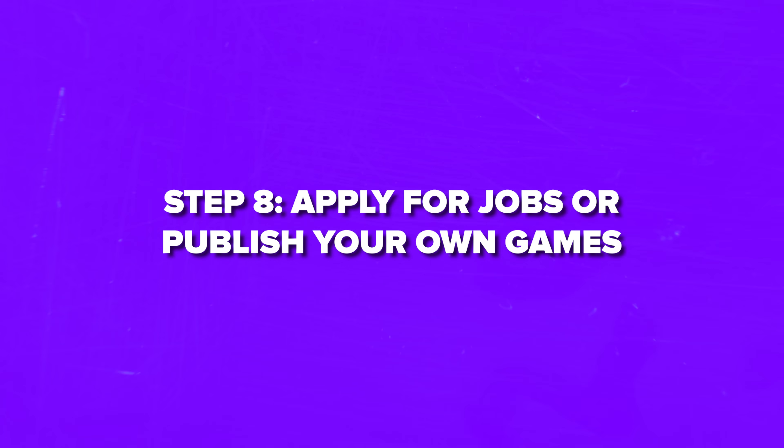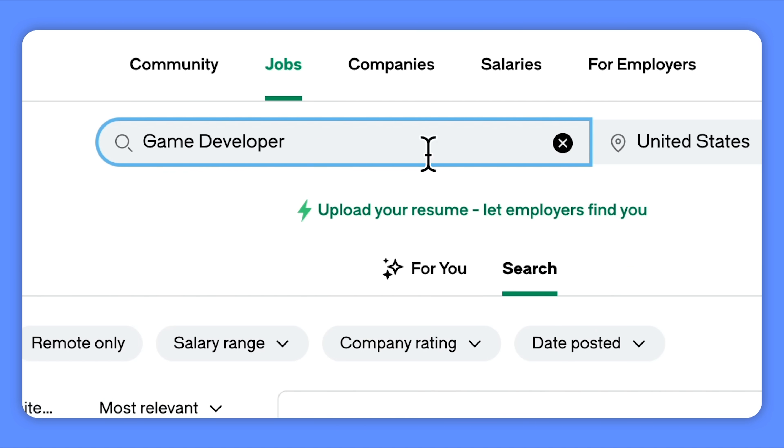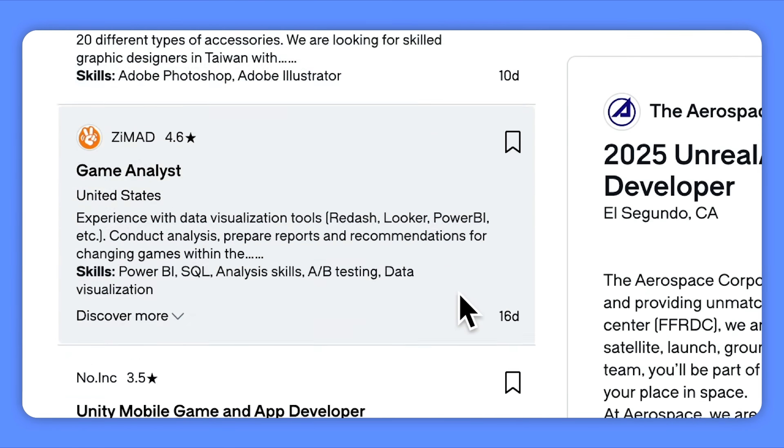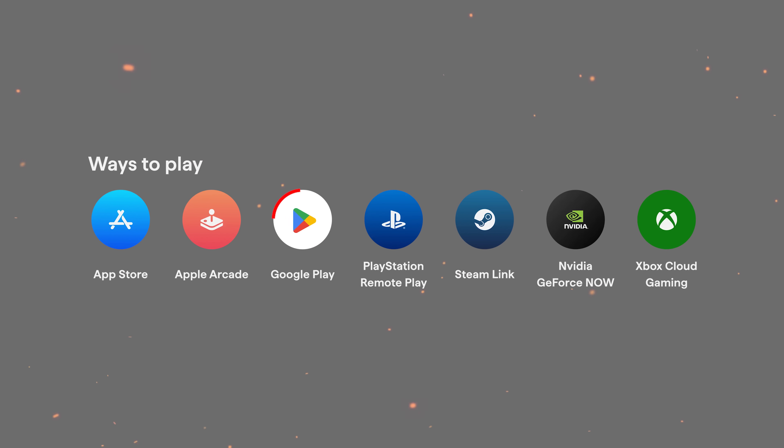Step 8: Apply for jobs or publish your own games. When you feel ready, start applying for game developer jobs. Look for positions like junior game developer, game programmer or game designer. If you prefer working independently, you can also publish your own games on platforms like Steam, the App Store or Google Play. Step 9: Never give up. Game development can be challenging, but don't give up. Keep practicing, learning and creating — the better you'll become.